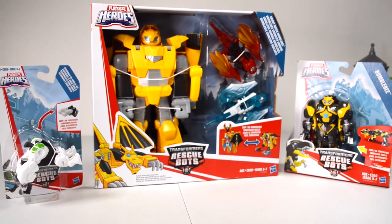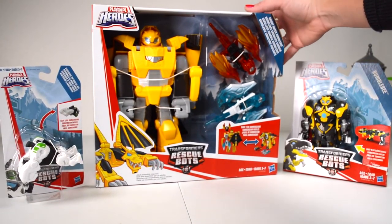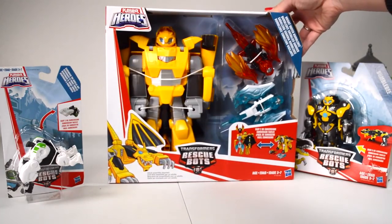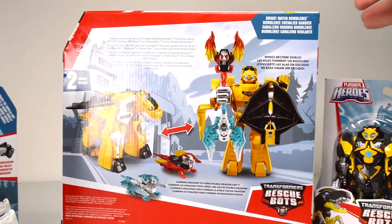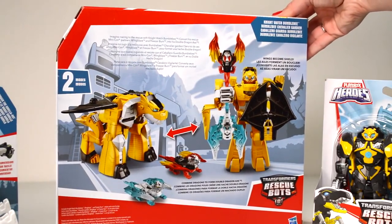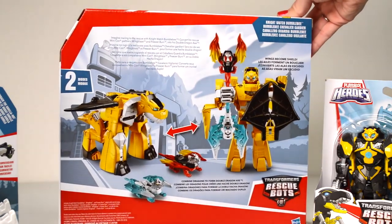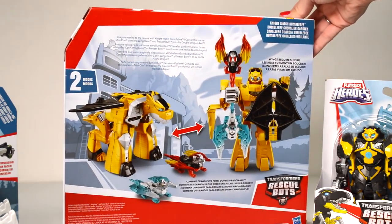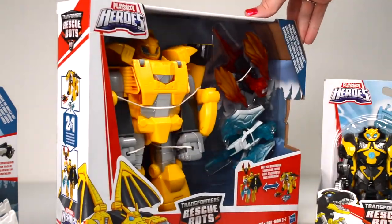First up, we have Nightwatch Bumblebee, and this is a super fun one. It's an easy-to-do conversion process. He transforms into two easy steps and becomes a dragon. Imagine roaring to the rescue with Nightwatch Bumblebee. Convert his rescue minicon partners, Wing Blaze and Freezer Burn, into his double dragon axe. His wings become the shield — he's a knight in shining armor.